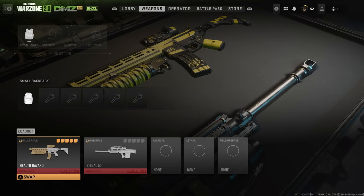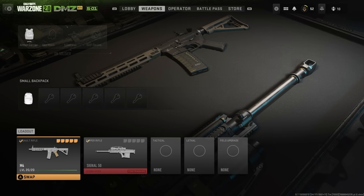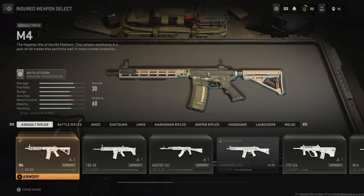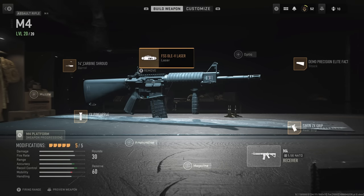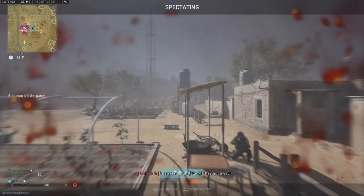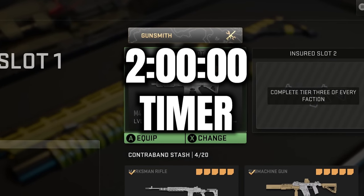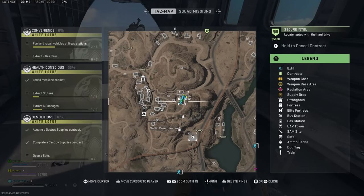There is one way to push back against this — the insured slot. When selecting your loadout, you choose a weapon from the guns you've unlocked in the game, customize it in the gunsmith, and bring it into the DMZ instead of a contraband weapon. If your squad wipes, you don't permanently lose it — instead a timer starts and you have to wait a certain amount of time before using it again. You do get it back, it just takes a little while.